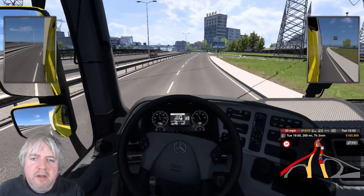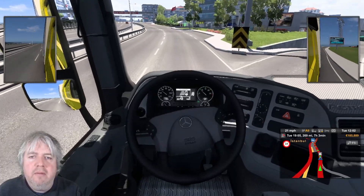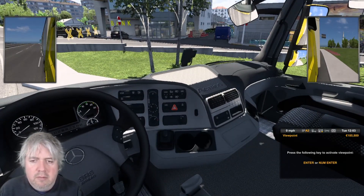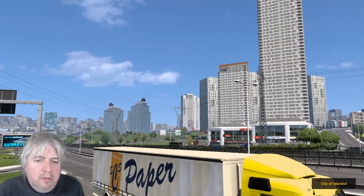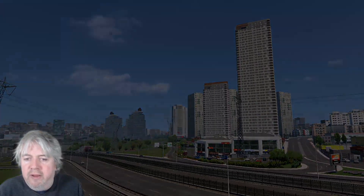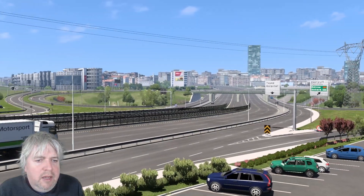Viewpoint just on the right here. How are we going to be able to just pull in there? Is that just a little lay-by type thing? Let's just pop in here and we'll see what this is all about. This is Istanbul. It looks pretty awesome. The buildings themselves aren't that impressive looking up close, but the overall effect is quite magnificent.